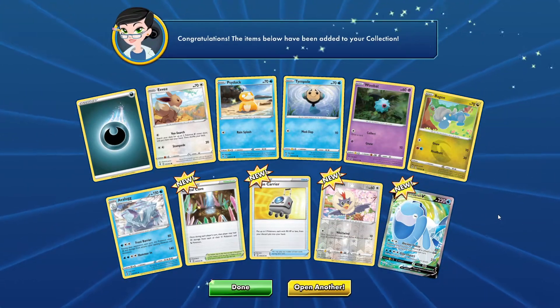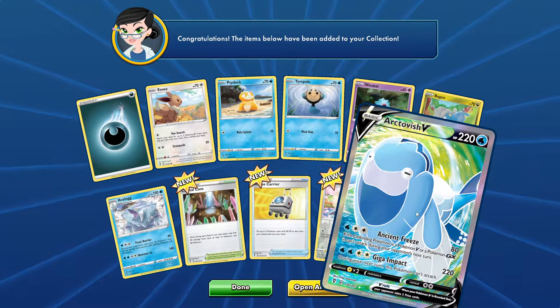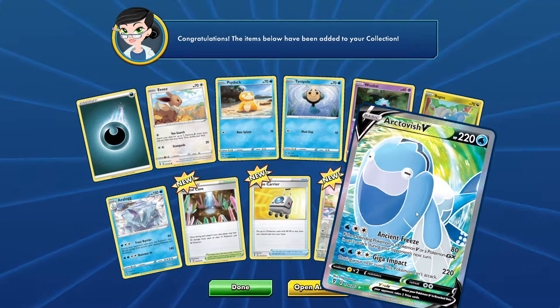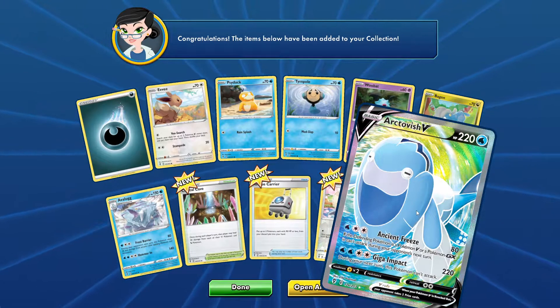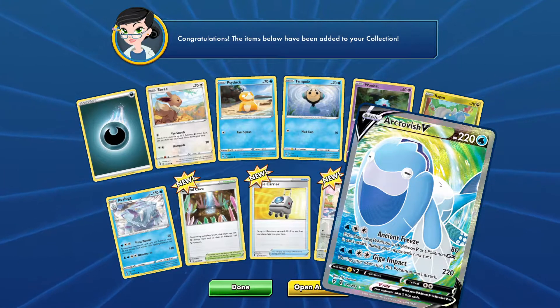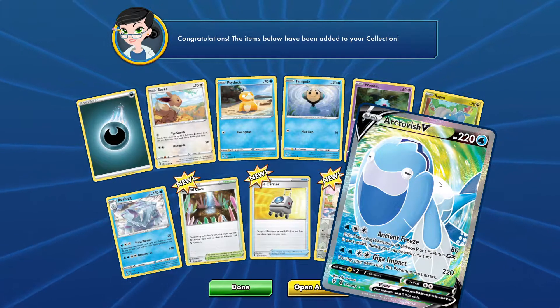You would have to have a deck that has a lot of energy recycle. And looking at the next card — Arctovish! I just pulled one the other day in the Jet Black Spirit videos, which will be coming out in the future — spoiler alert. This is the full art version of Arctovish as well, which I'm super happy to get. Ancient Freeze and Giga Impact.